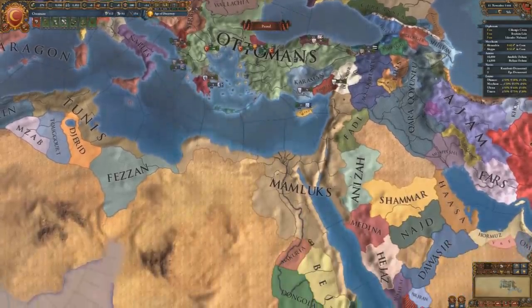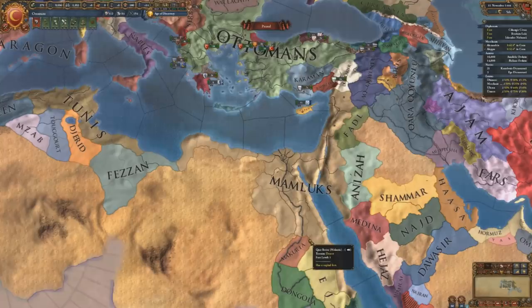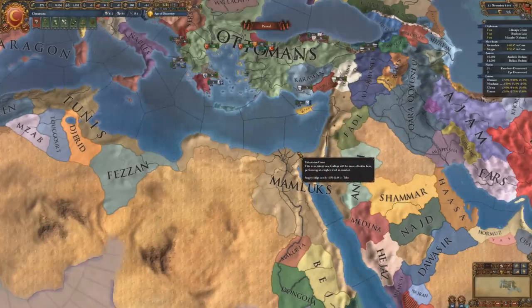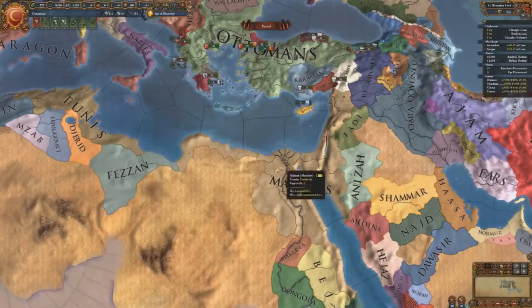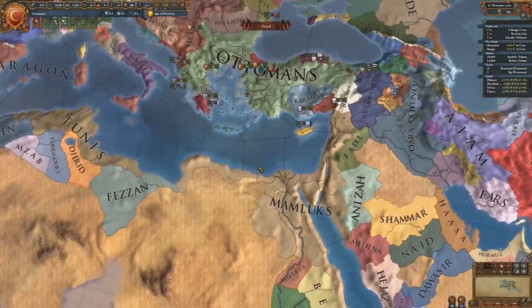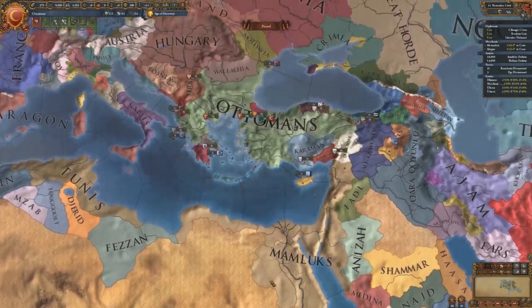For example, the Mamluks. Historically, the Mamluks were defeated in the second war the Ottomans fought with them, and they were able to annex the entirety of Egypt. But in Europa Universalis 4, that's just not possible — you'll only be able to take a few little chunks at a time. And if you're playing on anything above normal difficulty, the Mamluks at the beginning are actually more powerful than the Ottomans, so they'll really wear you down as you come into the desert. Taking them all out in one or two wars is not possible, meaning you have to start wars earlier than historically and keep on them — don't let them build back up.